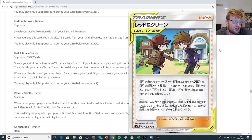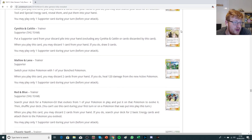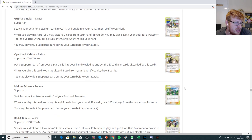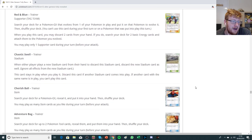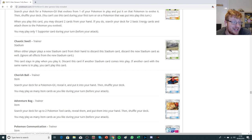I think this card is very, very strong — potentially the strongest of the tag team supporters. I think Cynthia and Red and Blue are the two strongest ones, while Mallow and Guzma might just be one-offs if you're playing heavy Tag Whistle in your deck, because they're situationally pretty helpful.